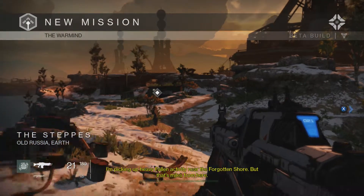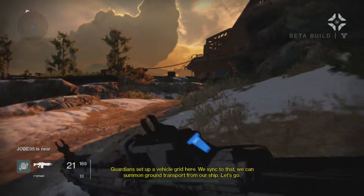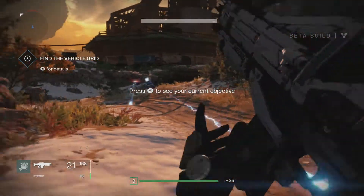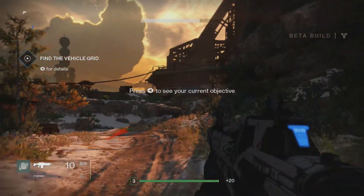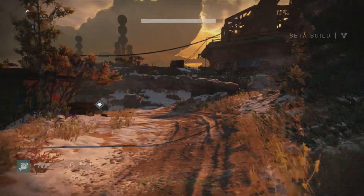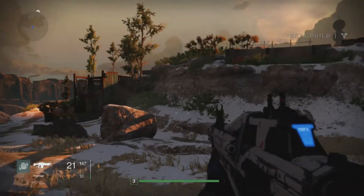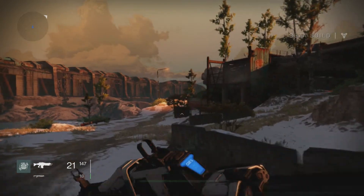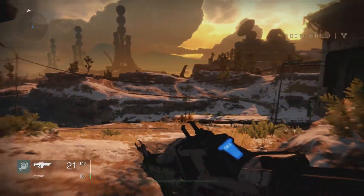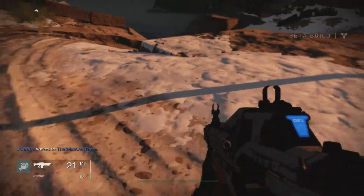Right, so here we go — this one is called the Warmind. My first objective is to find the vehicle grid. I've got to say this mission is a level 4 story mission and I am only level 3 at the minute. I've basically only done the story missions so hopefully this doesn't cause me too many issues. Fingers crossed it doesn't and we get through it with no issues.